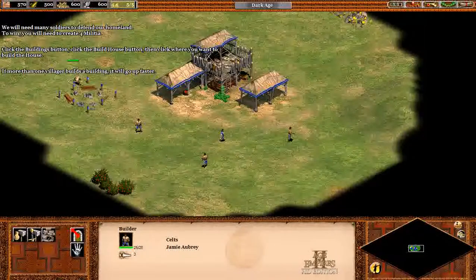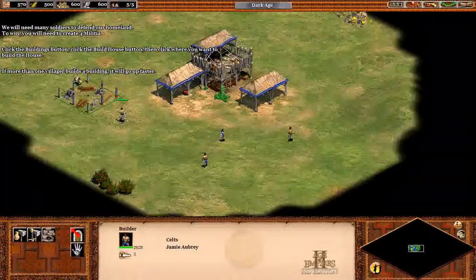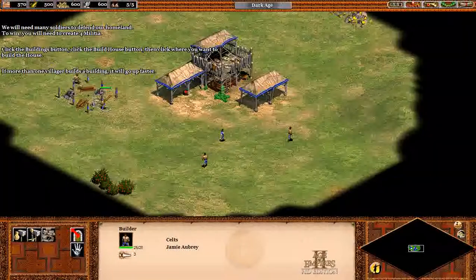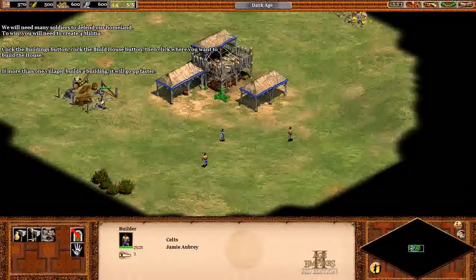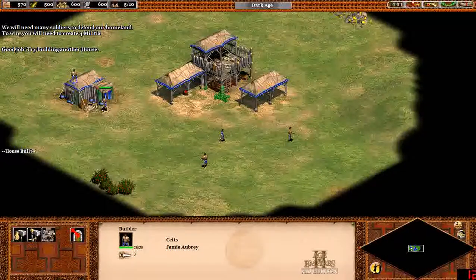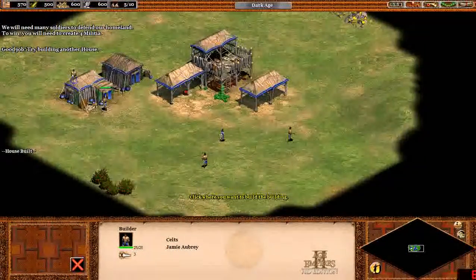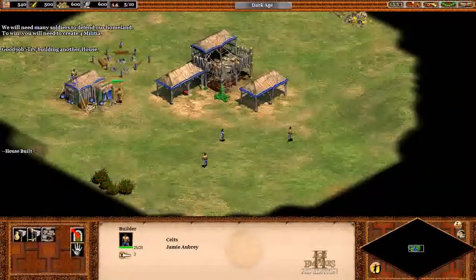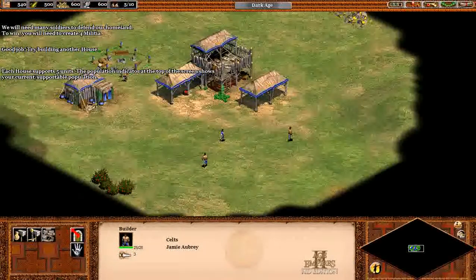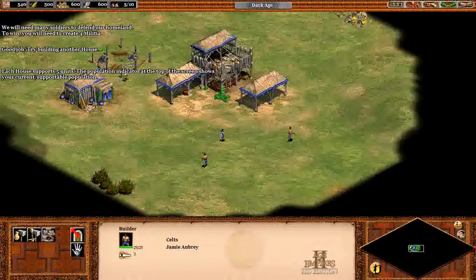If more than one villager builds a building, it will go up faster. Try building another house. Each house supports five units. The population indicator at the top of the screen shows your current supportable population.